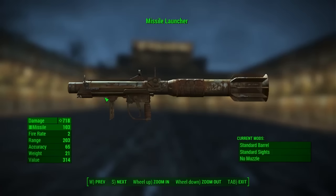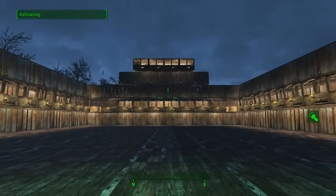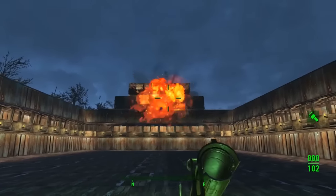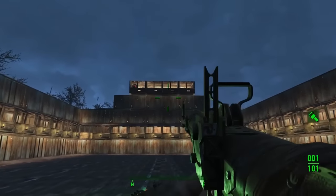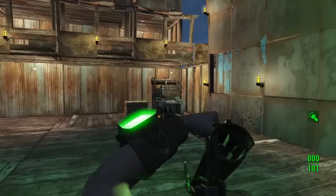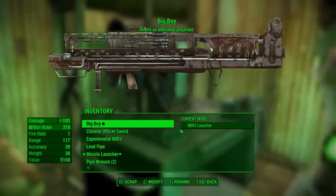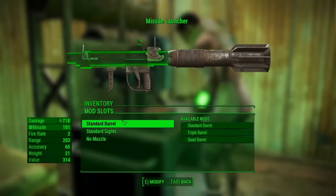Here is a quick overview: as you can see we have 718 damage, it fires missiles of which we have 103, and it's got a fire rate of 2 — those are just the very standard base stats of the missile launcher. We're here in the arena, our great testing zone, and we're going to go to the workbench and have a look at what can be done.